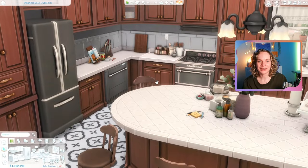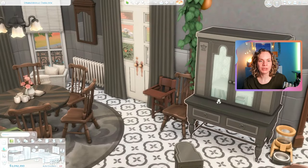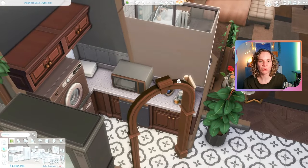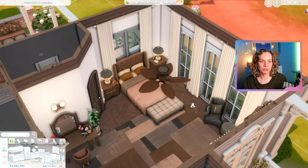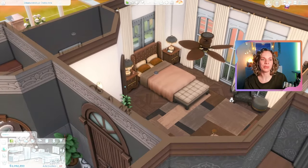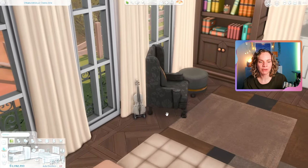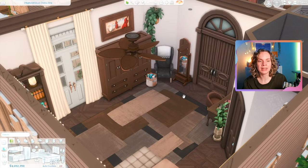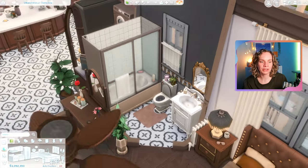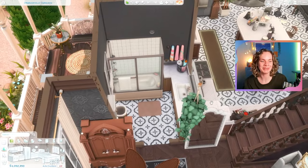Let's take a closer look. Here's the entryway, which I kept pretty spacious — this was the first room I decorated so I tried not to go too crazy, though that didn't quite happen. By the staircase we have a seating area to fill up the space. I'm obsessed with this lamp from Vampires — it's so pretty. Through this archway we have the living room, which turned out very cozy. These people are not very big on TV — I placed a very small TV next to the fireplace instead of above it because I wanted a nice painting there. There's also a nice chess table, some end tables with board games, a piano, and a little painting nook.